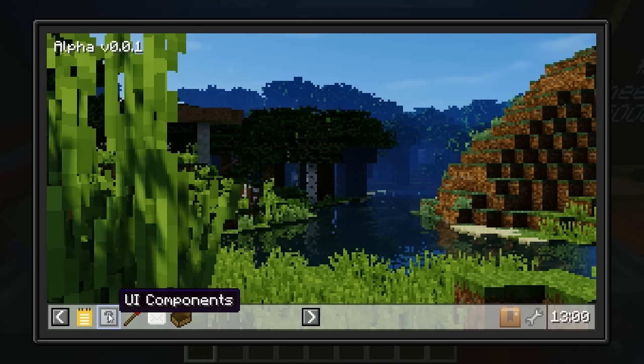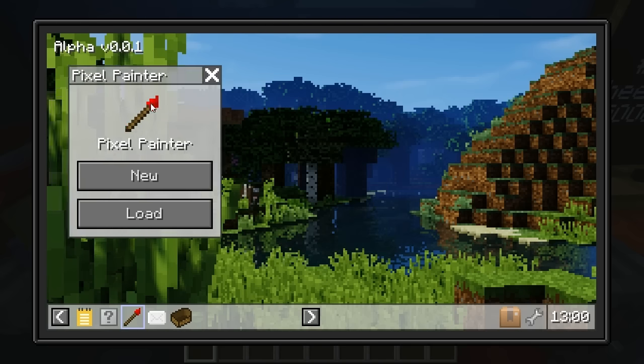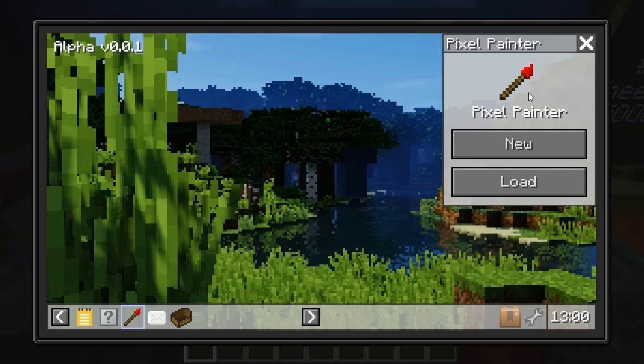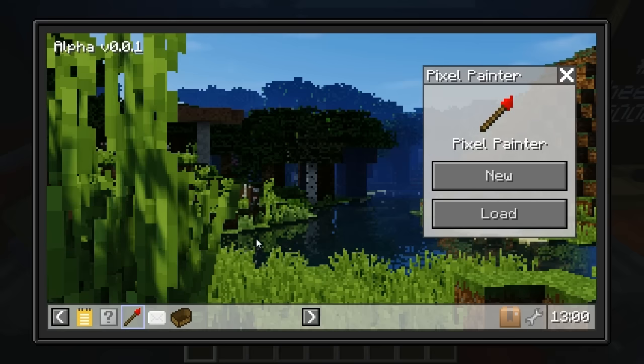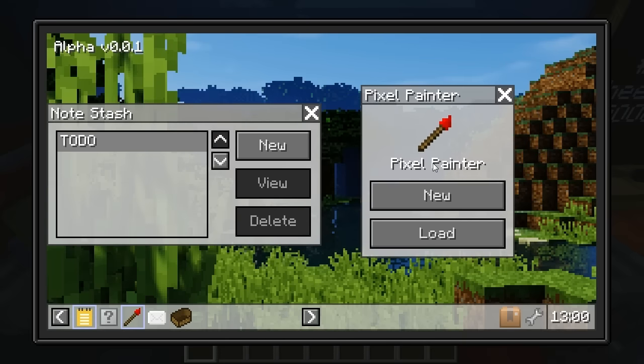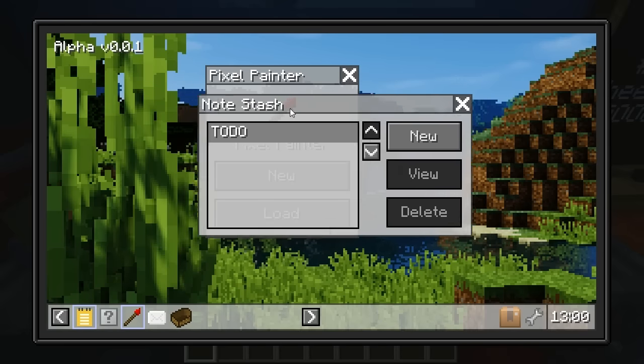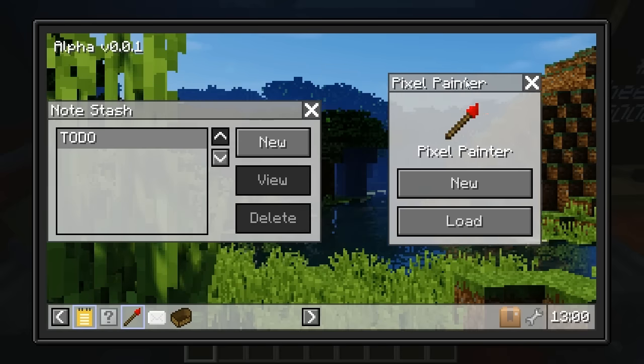Next one is UI Components. Now this one here is Pixel Painter and it's honestly one of my favourite applications on the computer. You can actually move the window around to wherever you want, so you can actually multitask. We can bring Note Stash up here as well, put that over to the side, go back to Pixel Painter, and it will actually get drawn over the top — it goes over the top as you would expect.